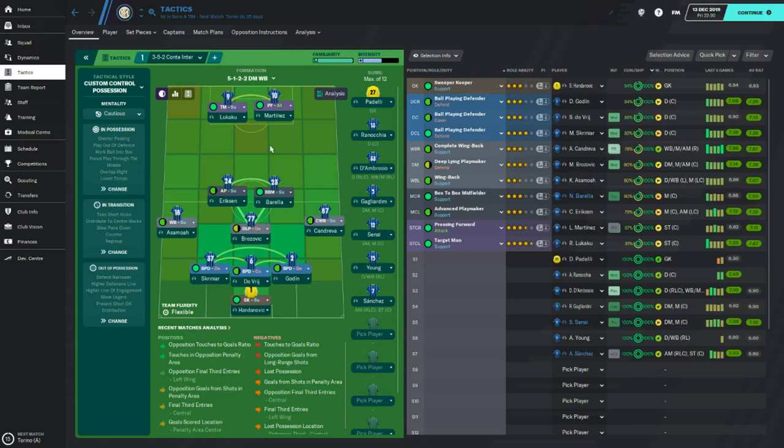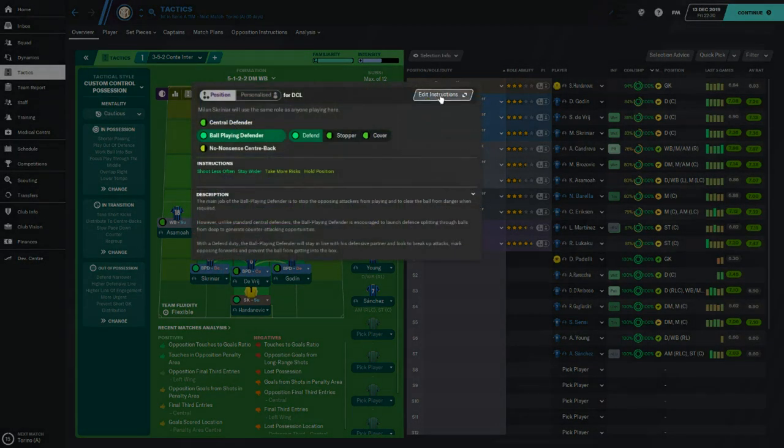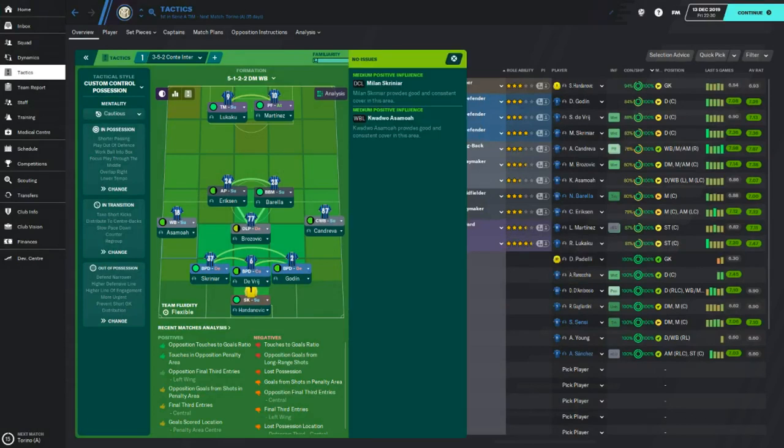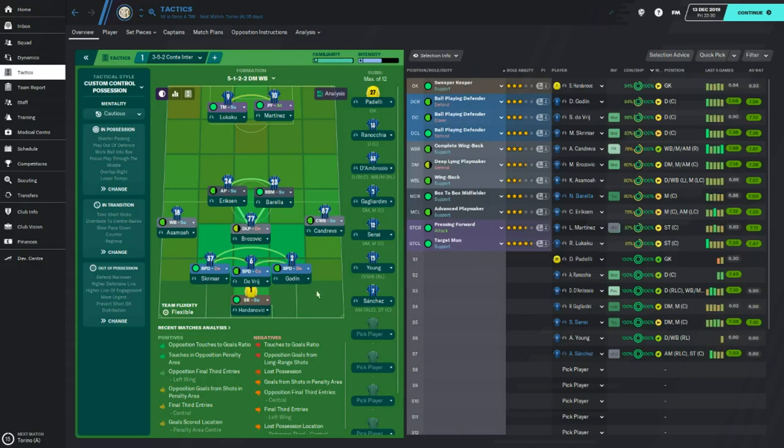But if you can get it working, it's a very, very solid tactic. Another issue was in defence — I felt De Vrij was taking far too much time on the ball with defenders right next to him to pass to, which was really frustrating. So what I've done is put both centre-halves on stay wider. I didn't originally want to do this because of how compact Conte's defence is, but to get it working in FM for the passing, stay wider really did the trick — it means a lot of passing side-to-side and encourages overlapping with the two full-backs.